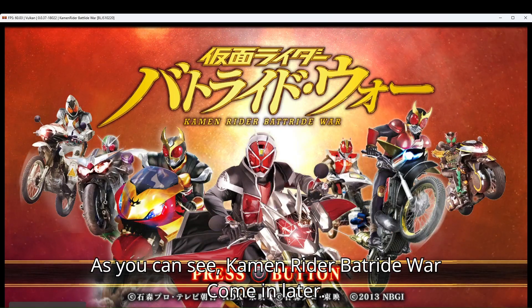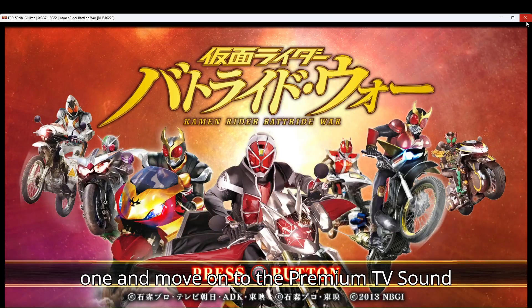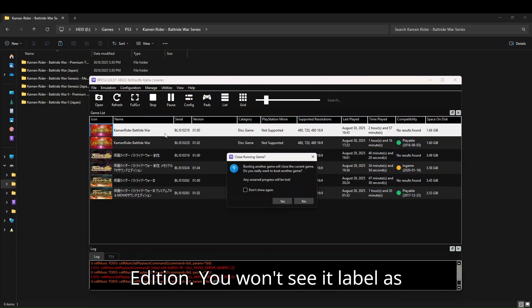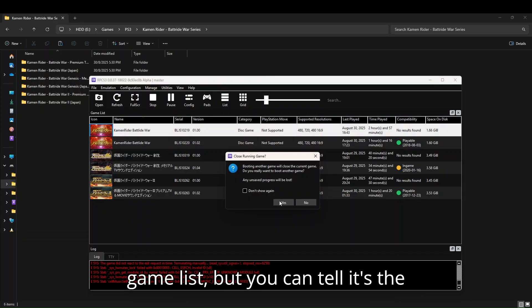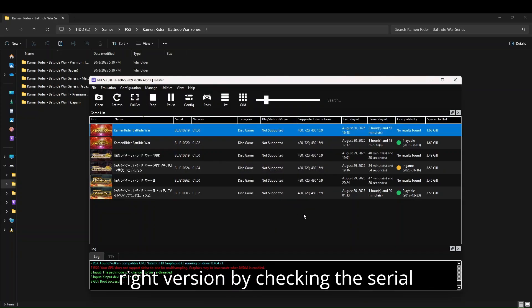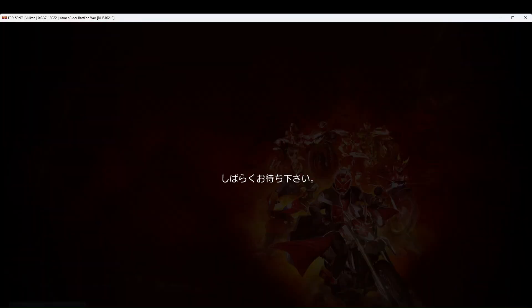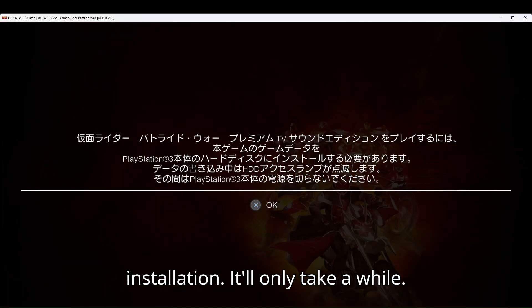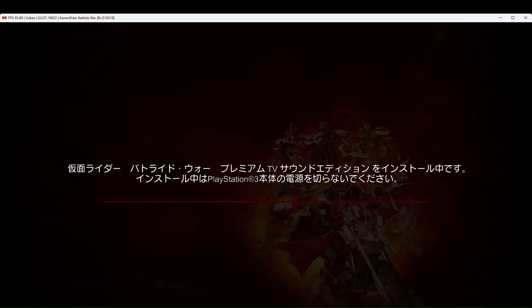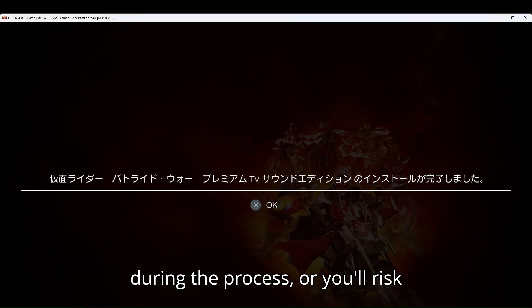As you can see, Kamen Rider Bat Ride War is running flawlessly. Let's close this one and move on to the Premium TV Sound Edition. You won't see it labeled as Premium TV Sound Edition in the RPCS3 game list, but you can tell it's the right version by checking the serial BLJS10219. Press the cross button to start the installation. It'll only take a while. Whatever you do, don't close or shut down during the process, or you'll risk corrupting the game.